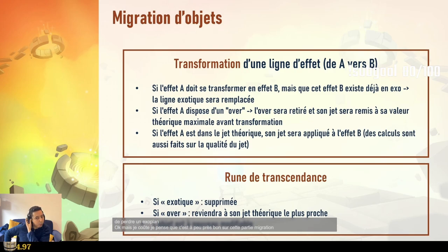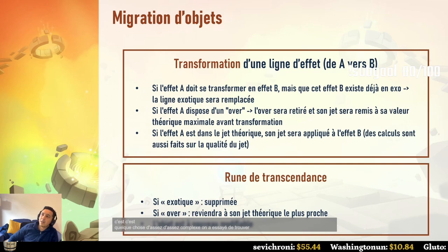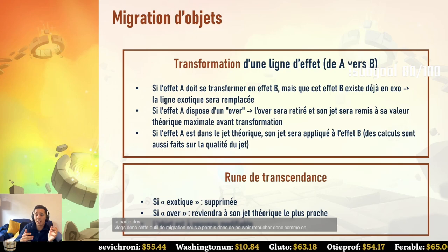If you have any questions, we'll answer them at the end of the live and in the dev blog. There will be a big section on the migration — it's complex and we've tried to address pretty much all case scenarios to be fair for everyone. The migration tool has allowed us to rework legendary items, and theoretically it can be used on absolutely every item, including cosmetics.